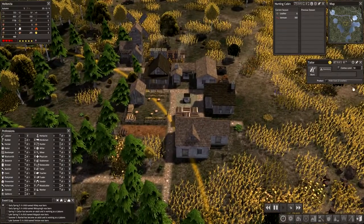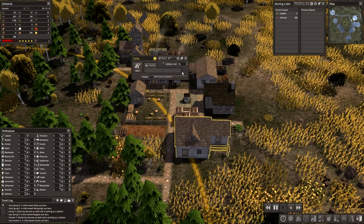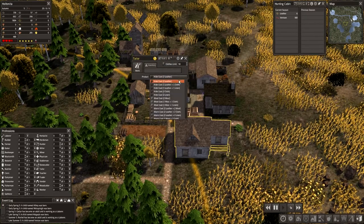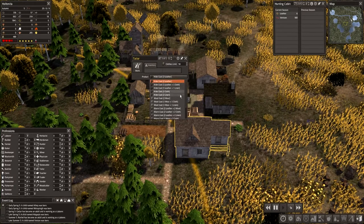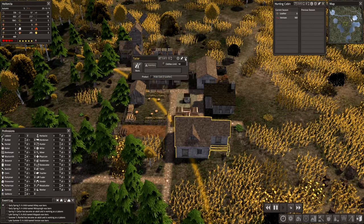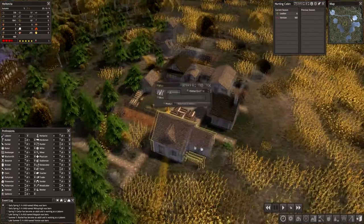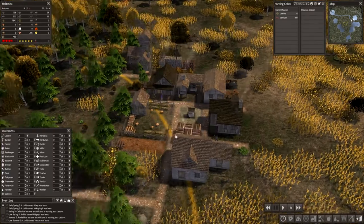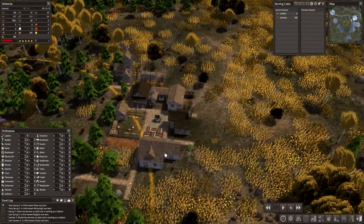We got a little bit of leather, so let's try and see if we can start making some hide coats — just the beginning. Let's take a look — we have two laborers, two buildings. So what is the next thing we want to do? We need to get some more working here, but hopefully we're going to get some more leather and stuff coming in eventually.